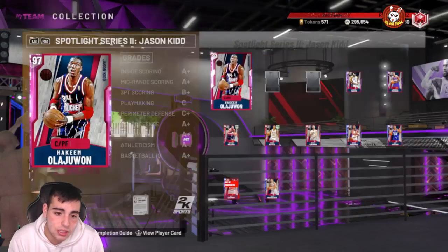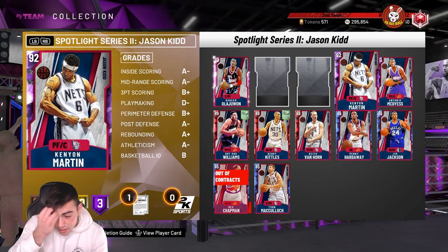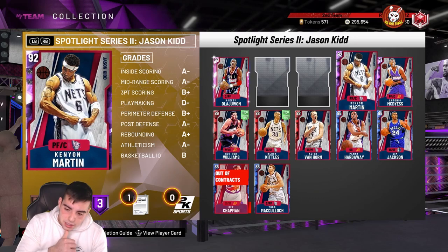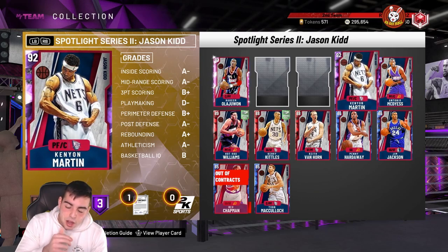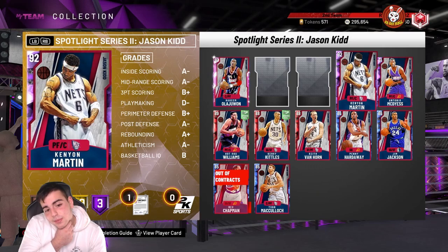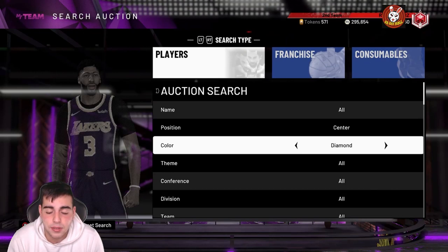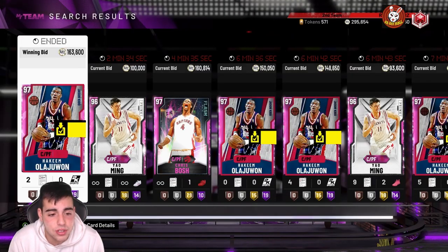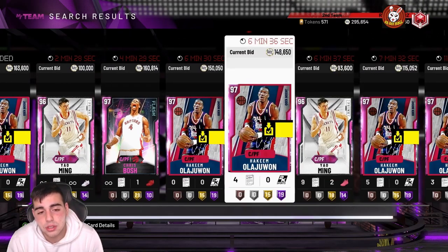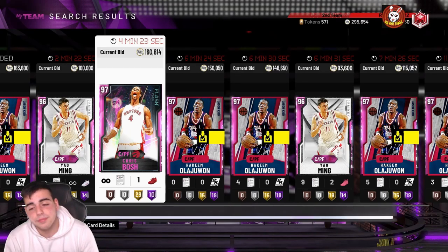I have a Hakeem with five challenges left to do. If the Prime packs are fire tomorrow, his price is gonna drop. Realistically, if I do not sell my Hakeem I'm gonna lose MT, but if I sell him now I'm also gonna lose MT. If I wait, I'm gonna lose probably another 20K MT. Hakeem just sold for 160K — he's gonna keep dropping. I'll probably wait till Sunday.